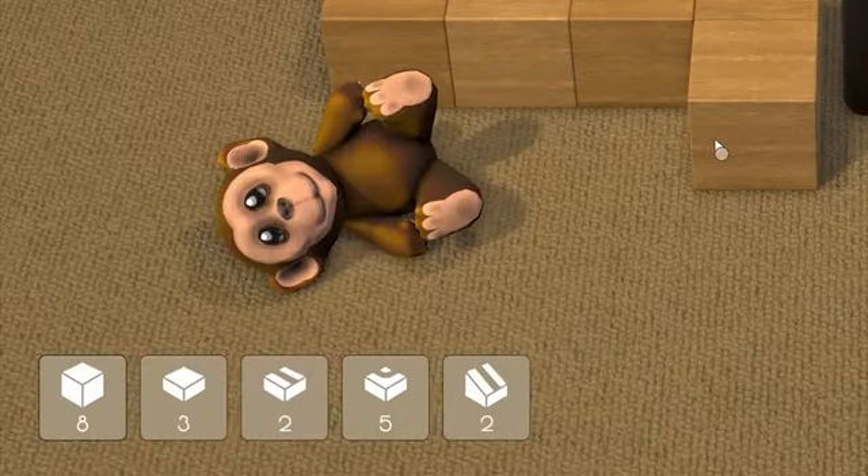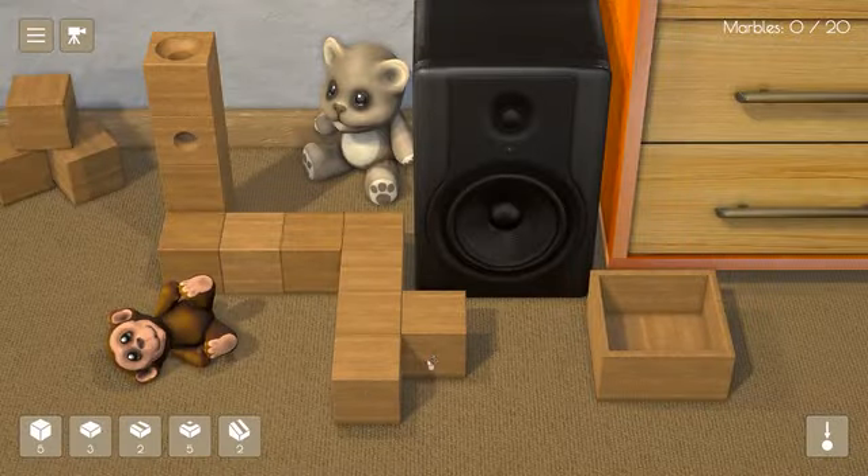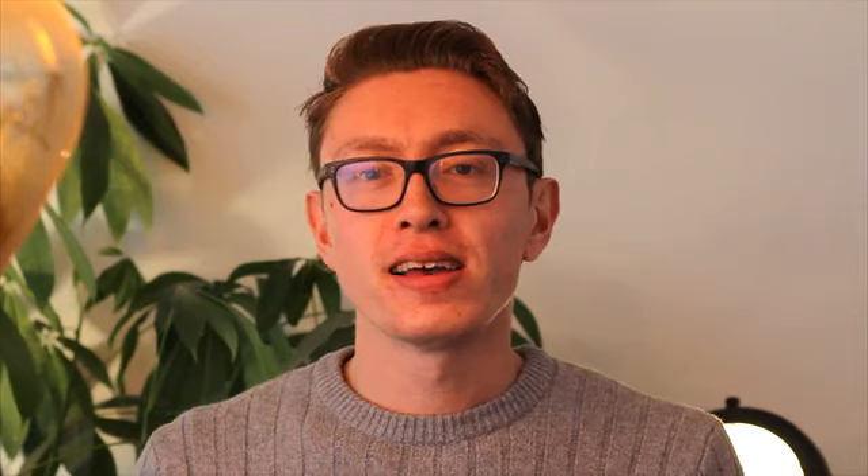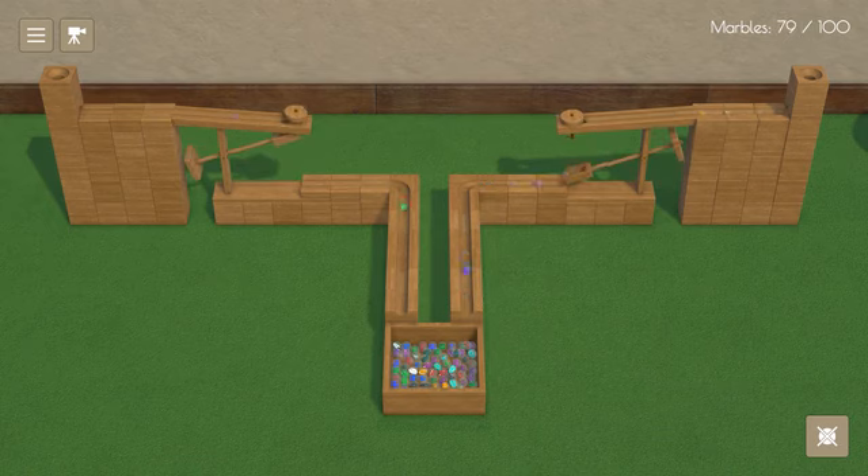In puzzle mode, you get a predetermined amount of blocks, and you have to get the marbles to the finish line. They start out easy, but the puzzles get increasingly difficult as you progress. In sandbox mode, you can use any of the available parts and build whatever you want.